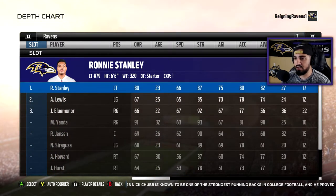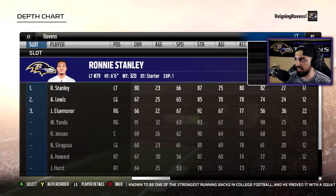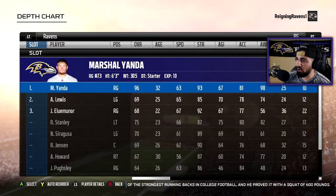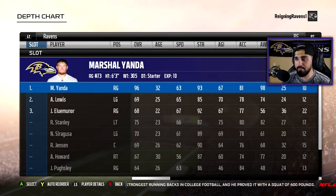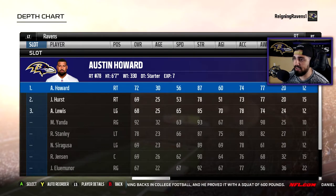The offensive line I didn't touch — I largely left them all alone. So Ronnie Stanley at left tackle, Nico Siragusa at left guard, Ryan Jensen at center, and right guard Marshall Yanda — one of the best in the league, he might actually be the best right guard in the league. Right tackle Austin Howard.